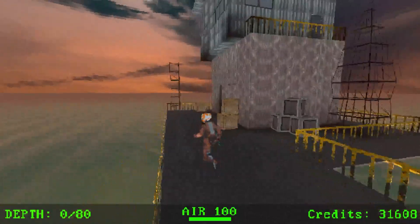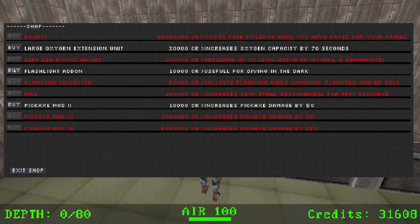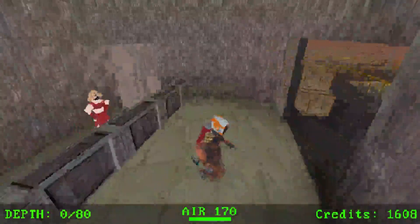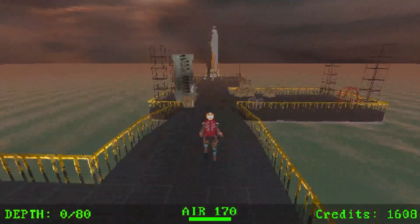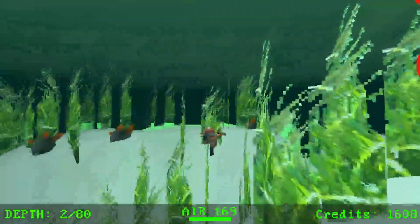Wow — gold is 10,000 credits each! Let me check the shop. I'll get the oxygen container since dying is extremely costly, and then I could get the flashlight too. With just two gold I can get the flashlight and the mod. Let's head back down. I do need another pressure upgrade because the gold is actually pretty far down.